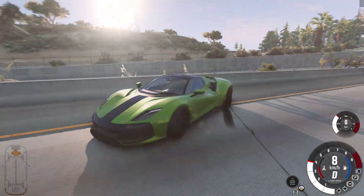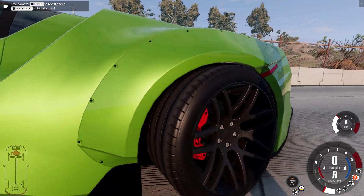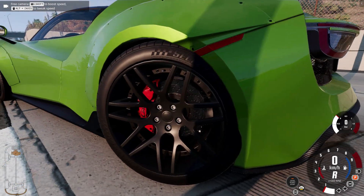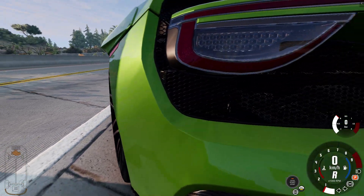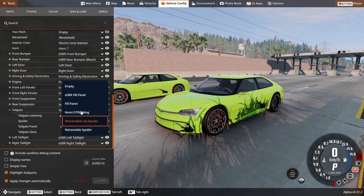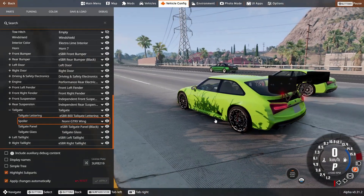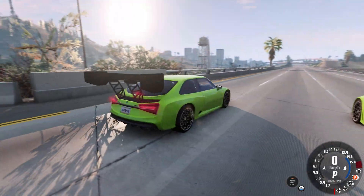By the way, when I hit a wheel, my chassis was bent, but interestingly enough the diagram of the car on the bottom left does not show this breakdown. And now, on the contrary, I took a car that doesn't have an anti-wing as a standard and put an anti-wing on the second one.